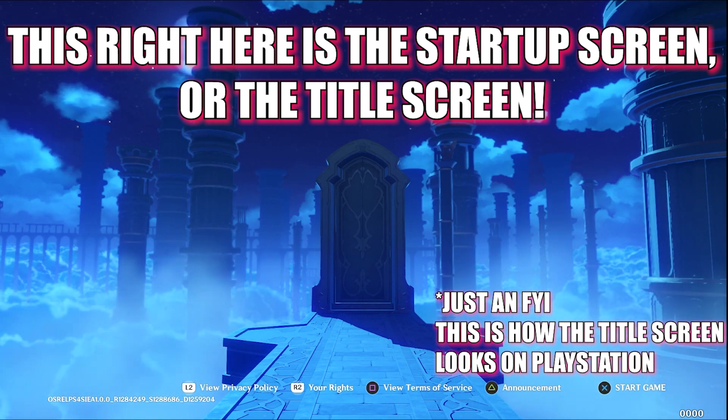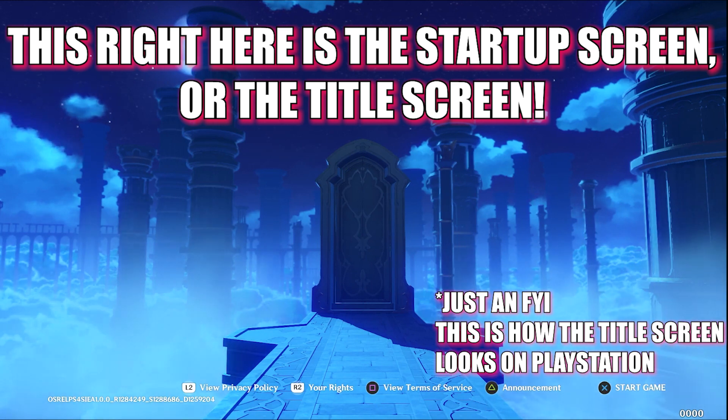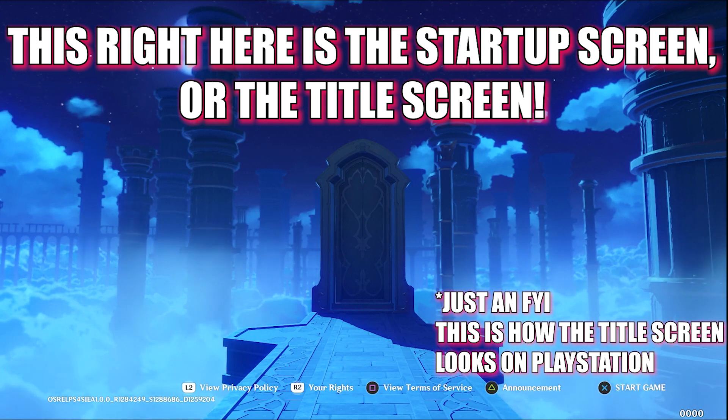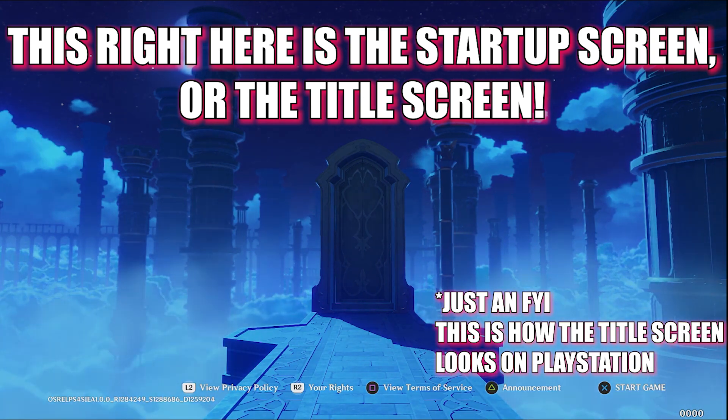Let's all wait for version 2.0 to drop before doing anything. I'm talking to everybody out there — do not do anything until version 2.0 comes out. Don't make any extra accounts, don't start trying to link anything now, it's not going to work. You have to wait five to six days when version 2.0 comes out. It's next week — Inazuma is coming next week.